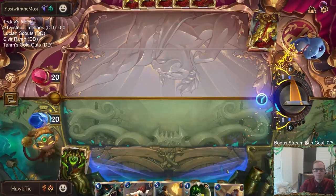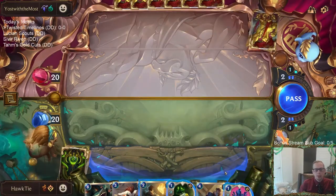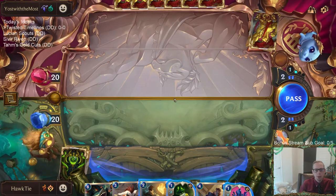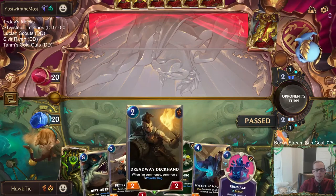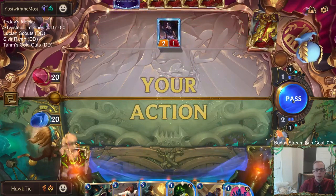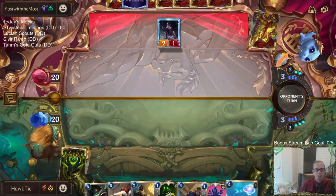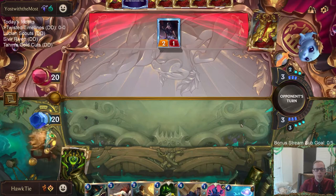Not the best hand, but interesting. I could rummage away Jury Rig and Riptide Wrecks — but Wrecks is probably kind of important. I'll rummage away the Dreadway Deckhand instead — that's the least valuable card in my hand. Targon games usually go a little longer, so Riptide Wrecks can turn a game. I just passed to get more information on my hand and what my opponent is doing.